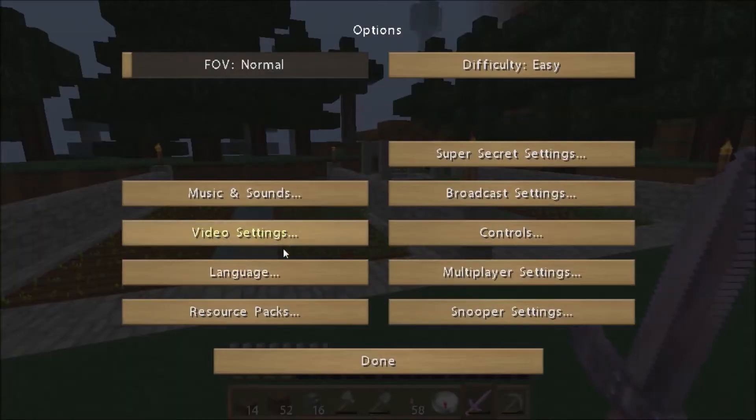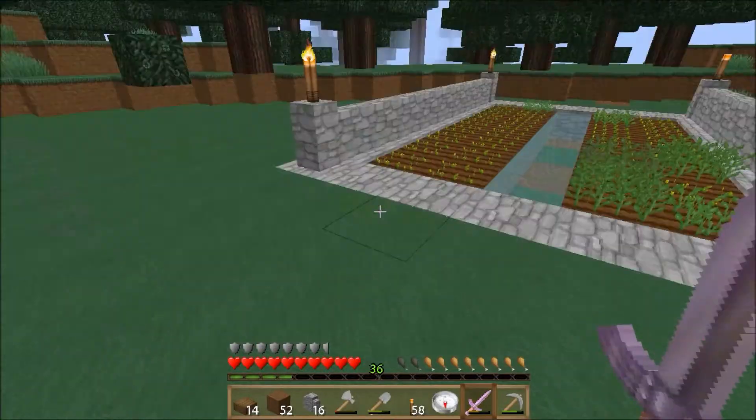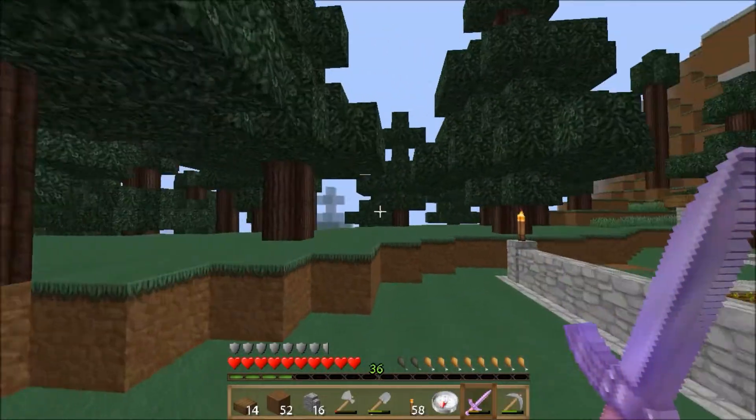Right now I'm just gonna turn down my particles because we don't really need that right now. Is there anything we can turn off? Because for some reason I'm not getting as many frames as I want. I guess that's better.